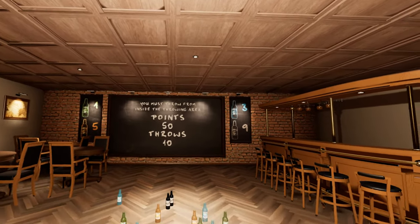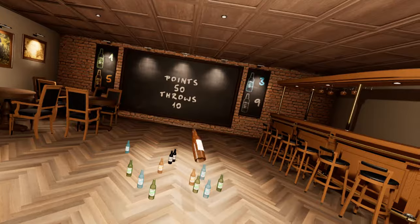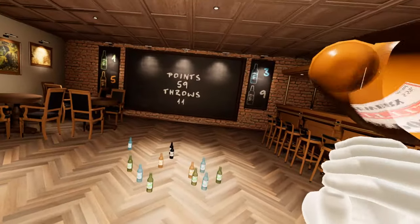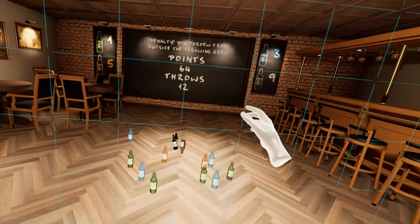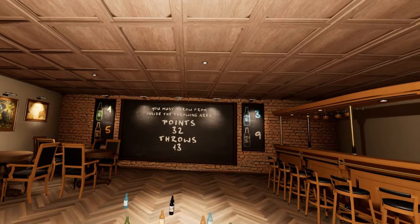You must throw from inside your throwing area. Oh, you're telling me I cheated? Oh no. I cheated apparently guys. 59, damn it. Wait, so I was not inside the area? Hold on, let me just try this. Is that cheating? Does that count as cheating? No cheating - you will get a penalty for that. Damn it, apparently I'm a cheater.